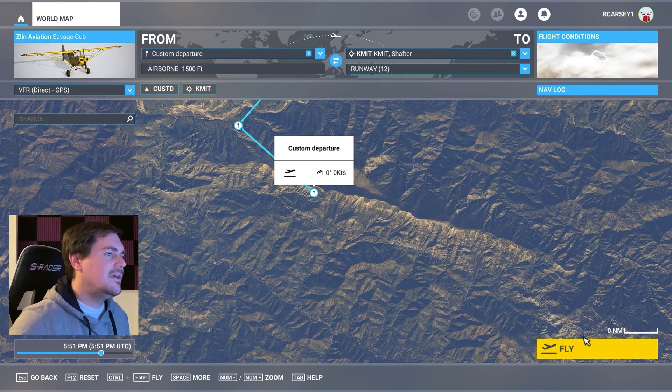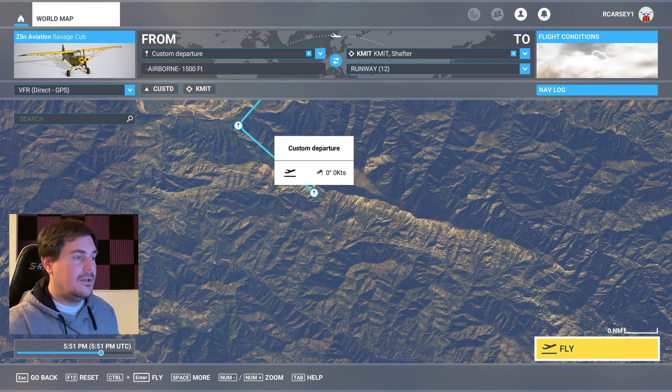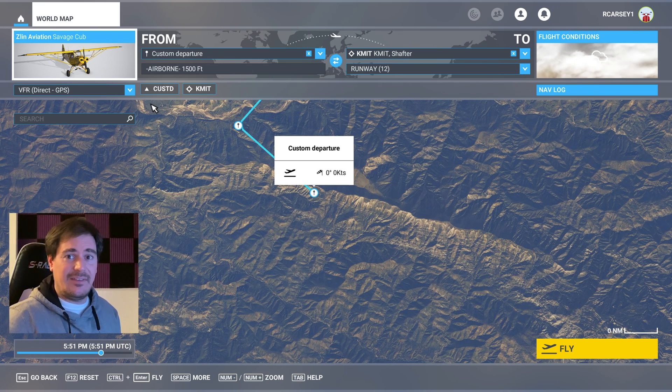Definitely well above 5,000 feet, just based on the altimeter and the view of the whole landscape. So we're going to hit the fly button here and see if we can land it somewhere. I've selected an aircraft — the Savage Cub — which has a similar performance to the TaylorCraft. The landing distance, I think, is about 500 feet, which is the same as a TaylorCraft.